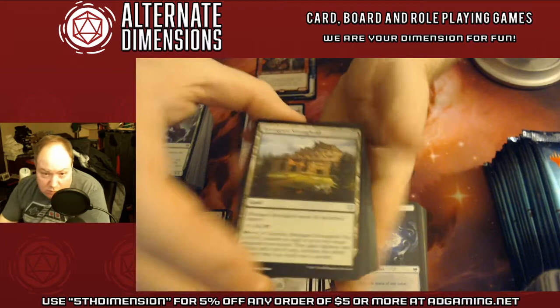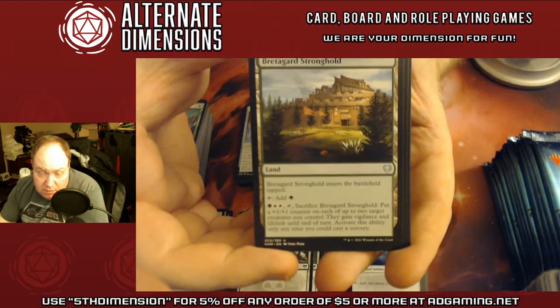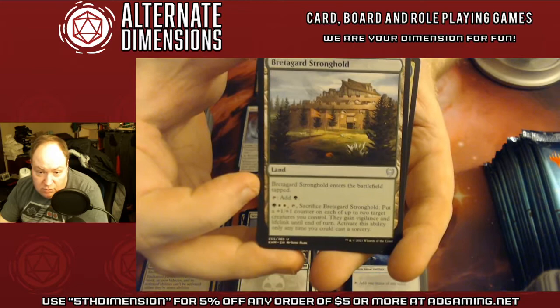Another one of the uncommon spell lands — you get to put a +1/+1 counter on two creatures and give them Vigilance and Lifelink until end of turn.